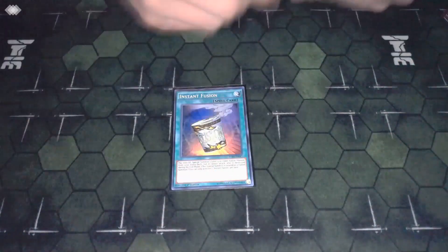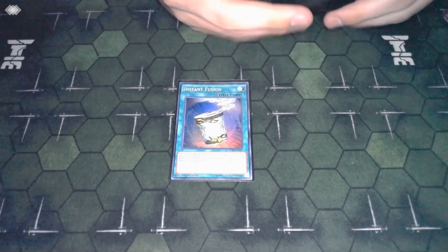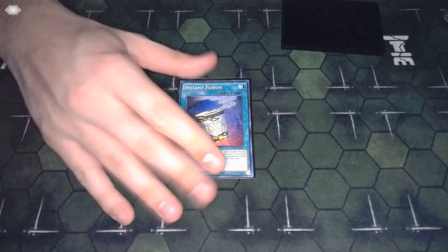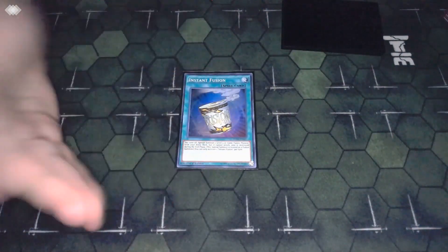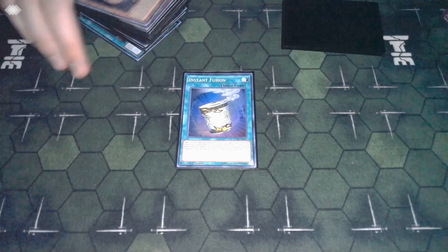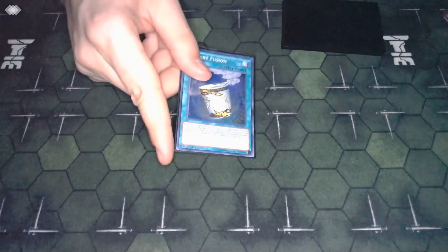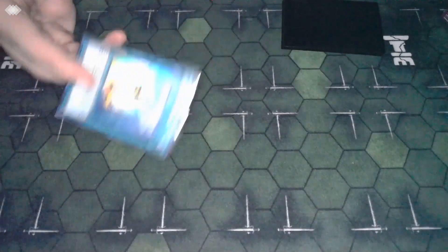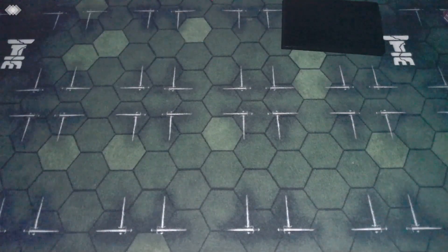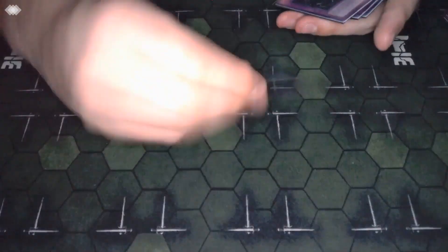The last spell is one copy of Diffusion Wave-Motion. I really wanted to work this into the main. I know it's only a one-of, but it's a good going-second card - just getting you Thousand Eyes, either baiting a Negate or starting to rip your opponent's board apart. It's also a free body on board, which I was missing when playing more hand traps. I dropped DD Crow to one so I'm at 10 hand traps, but I get to swap for another good going-second card that also gets me a free body on board.